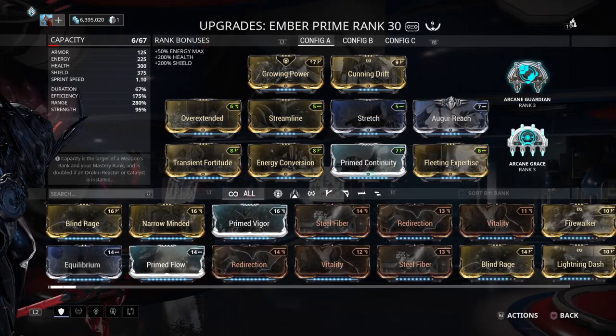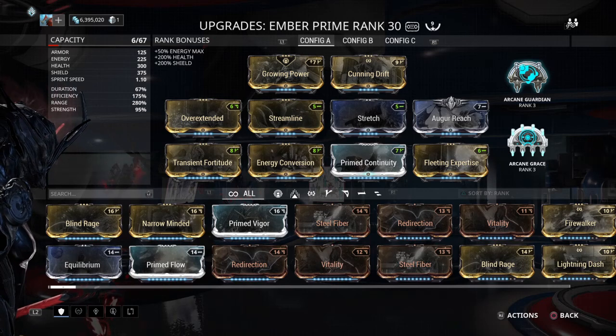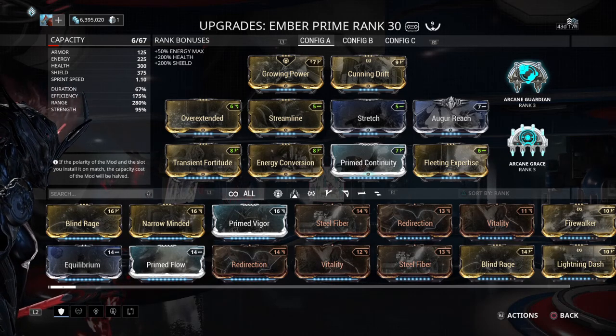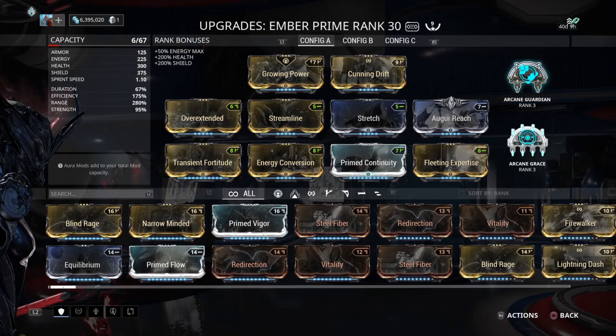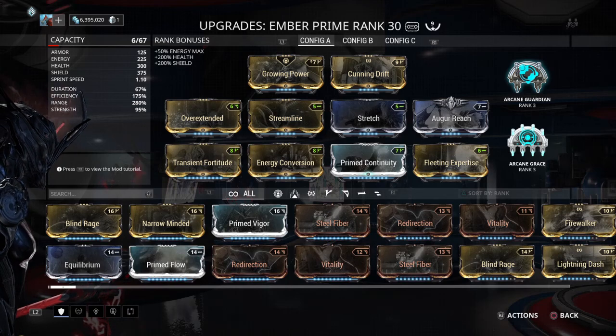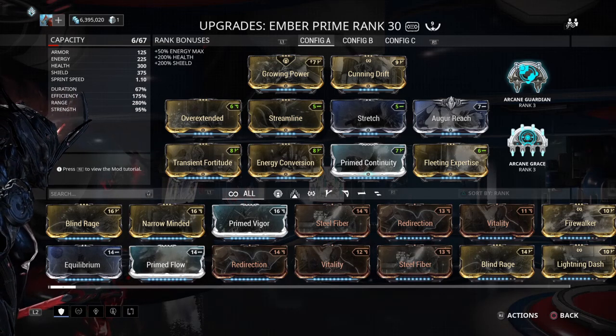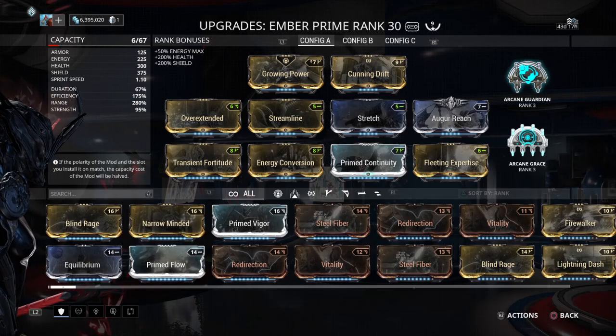I changed what Arcanes I use a little bit, because Arcane Guardian is now actually a solid number base. It is really phenomenal to use on squishy frames like Ember, for instance — it doesn't have a ton of armor. Ember Prime has 125; regular Ember has something like 50 or 25, a very small number of armor. I don't run it often, so I don't have that memorized.